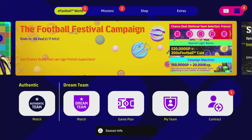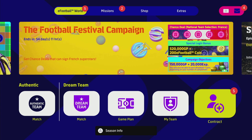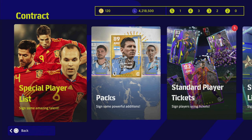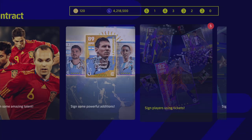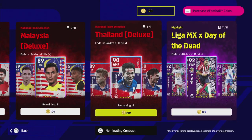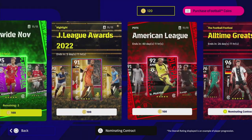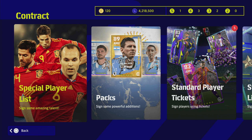Today we are going to be focusing on the review of these players and talking through them. These five players don't appear unless you have the contract for it — they don't appear in the standard player list or any of the special player lists unless you have the actual free chance deal contract for it.